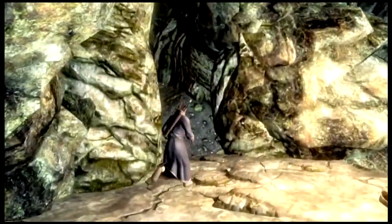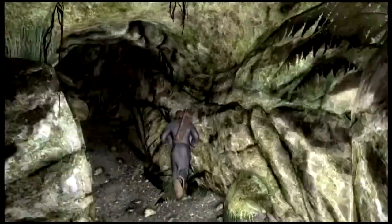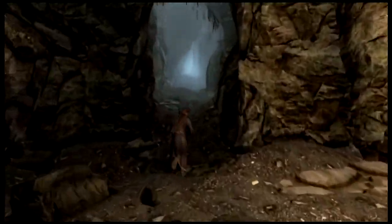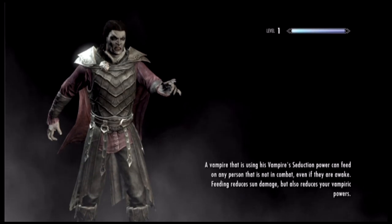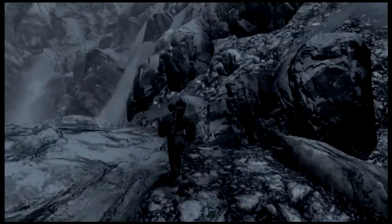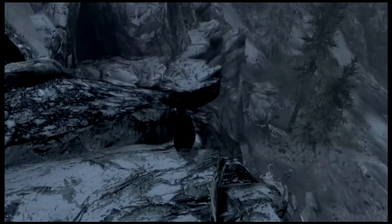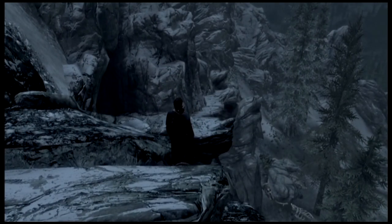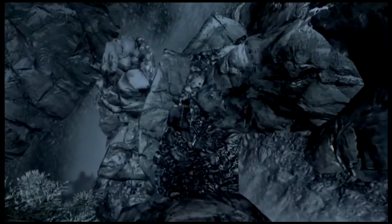You'll notice that my flame atronach hasn't disappeared. If you caught it, you noticed that when I selected the spell it said 'Conjure Flame Thrall' — there is a Flame Atronach Thrall spell tome in one of the black books when you go to Apocrypha. It's really useful when you're level one because that adds to your survivability. If you notice, I already have the hired follower, and the Retching Netch because he was the first companion I got.